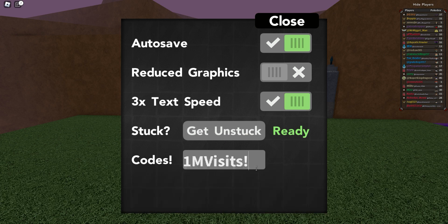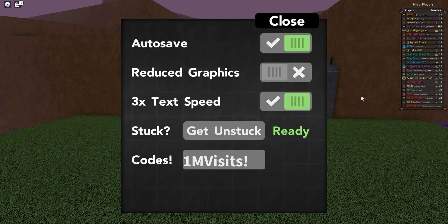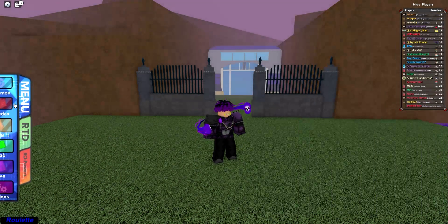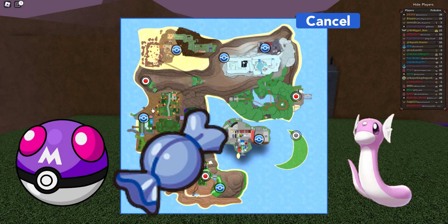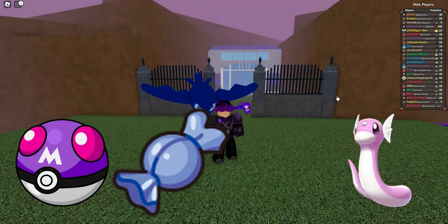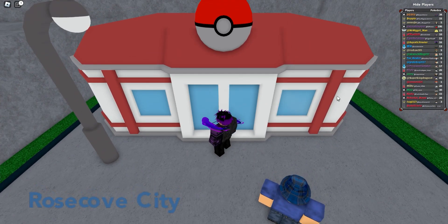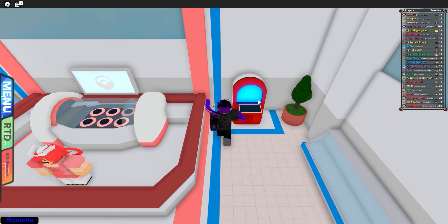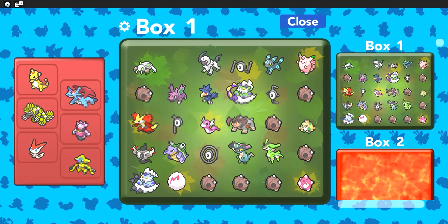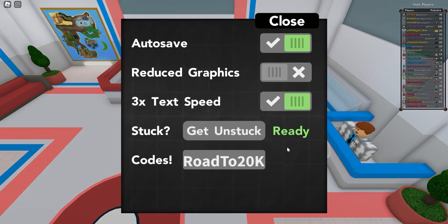Hey guys, Desu here, and today we're going to be showing some codes for Bronze Legends. Our first code is '1 million visits' as spelled here, and this code gives you a shiny Rotini, 10 rare candies, and one master ball. This code is very useful, but you need two badges to redeem it and it expires in about five days, so you guys should probably hurry up using that code.